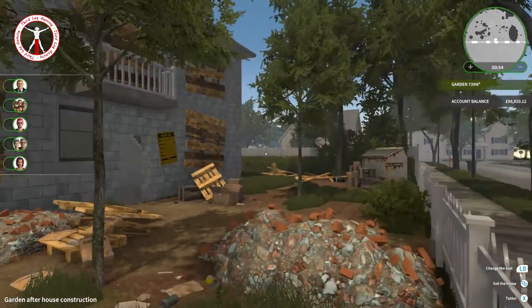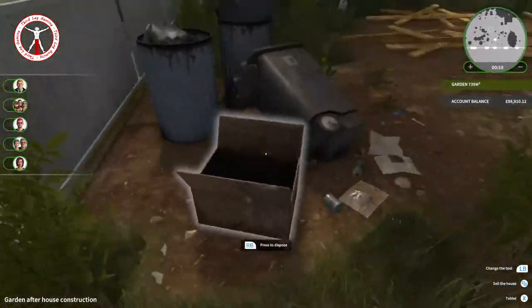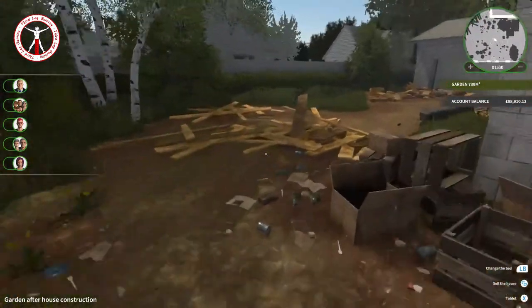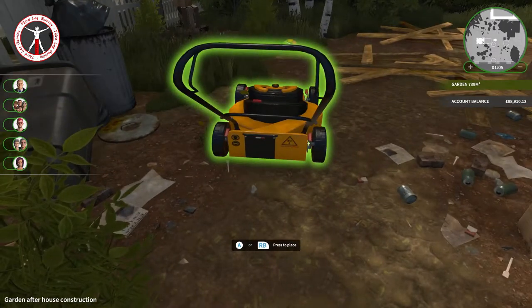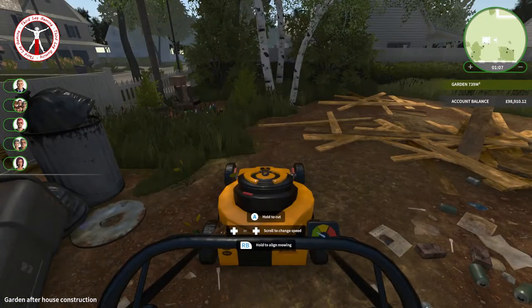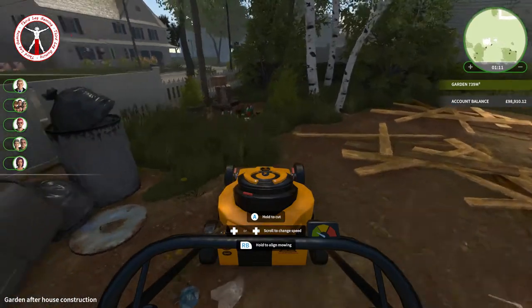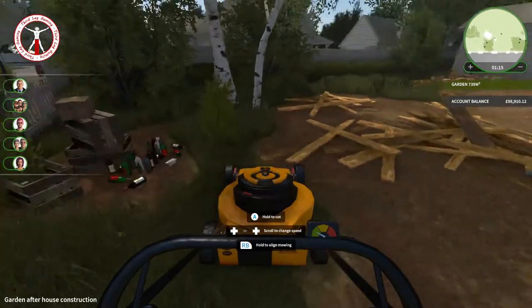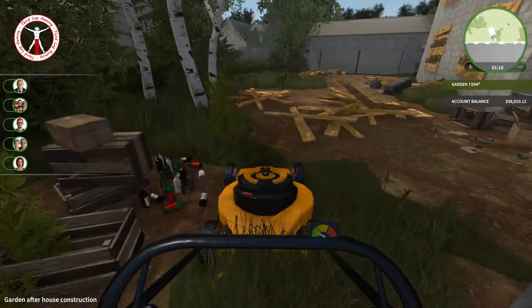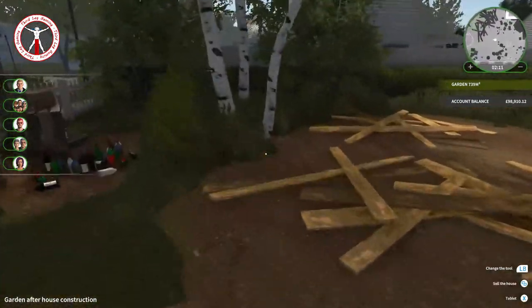Alright, so what do we have? We have a lot of rubbish. They've recently updated the game to put the lawnmower in, so let's have a look at that quickly. This is the little lawnmower — that's how you go forward, that's how you go backwards — and there we go, it cuts. I'm going to have to clear out the rubbish before I use it though, so let's carry on looking around the place.